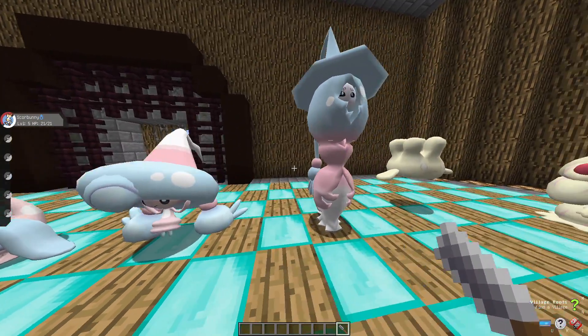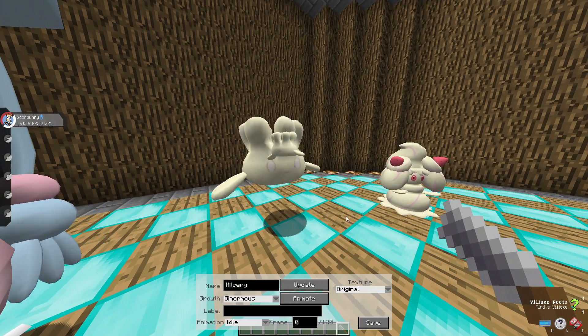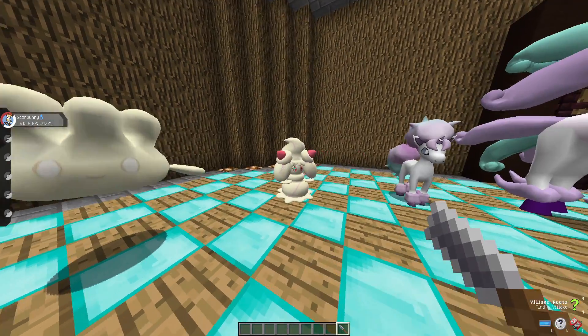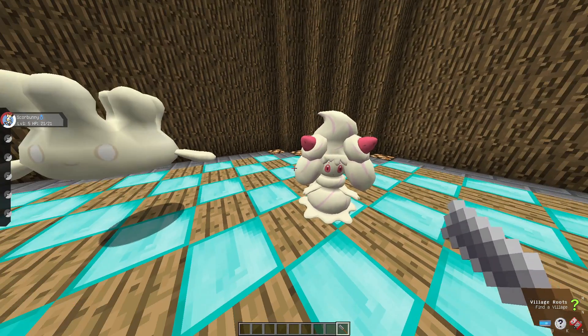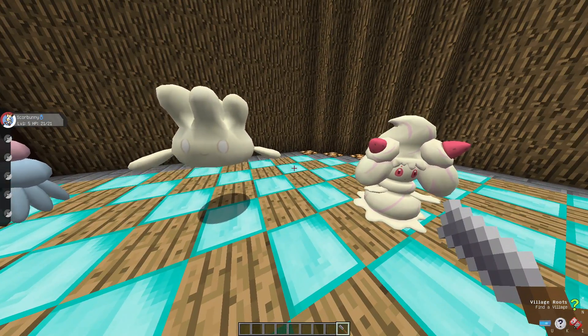Next up we have Hattrem and Hattrene, which is pretty cool. These guys are very witchy — like, they look like they're witches. Next up we have Milcery, I believe its name is, and Alcremie right here. They're like the milk Pokemon — they're pretty interesting creatures.